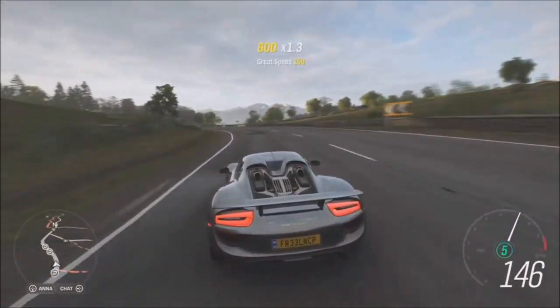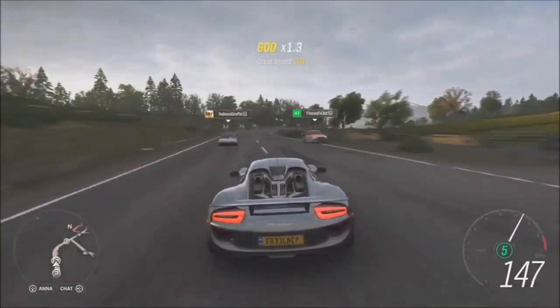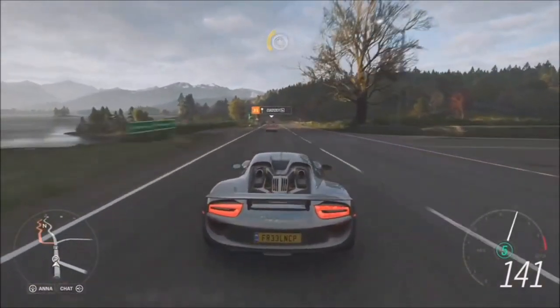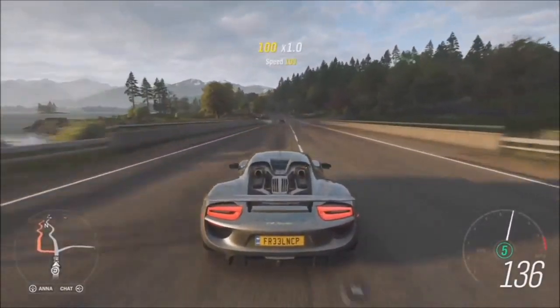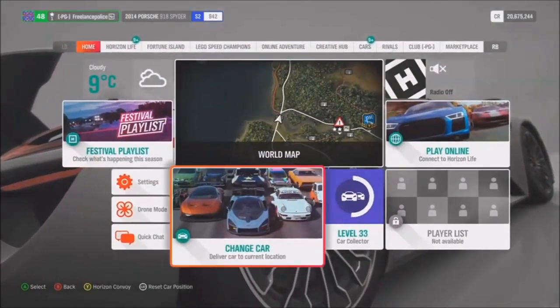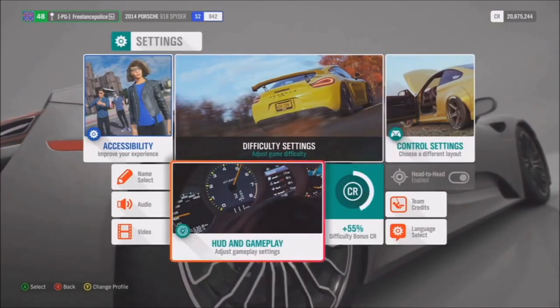Two brand new cars that are new to Forza: the Ferrari Portofino and the Porsche Gunther Works 400R. Some really awesome, highly sought-after cars, brand new to the game, and we're putting them as rewards in Horizon Promo.